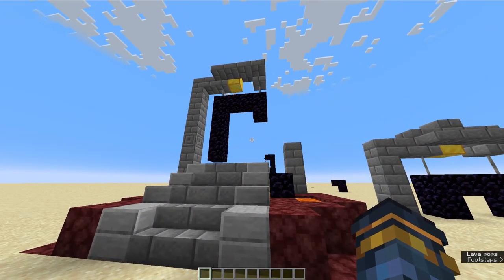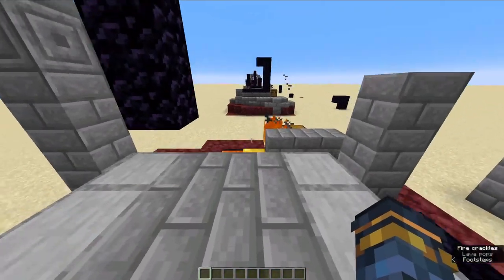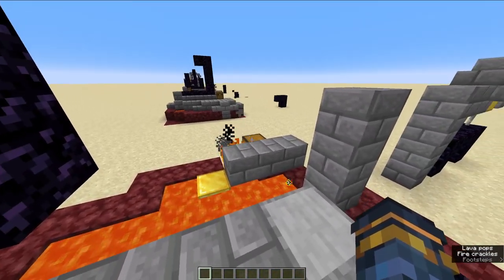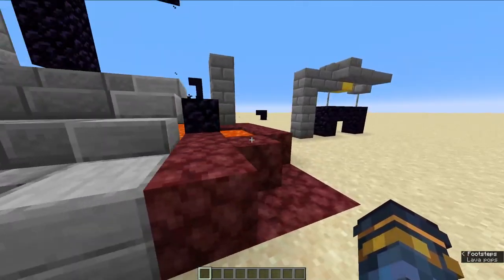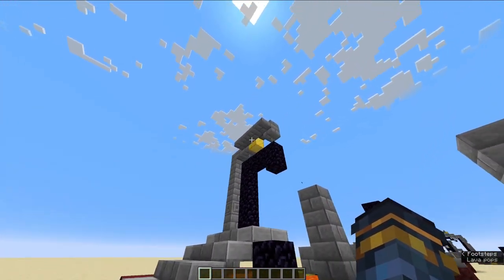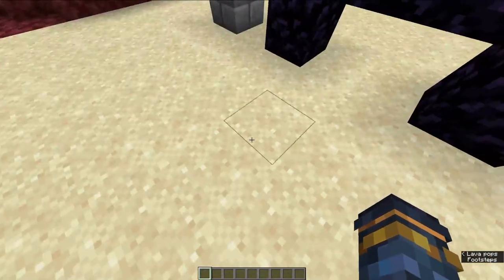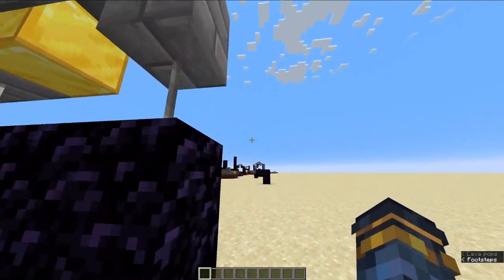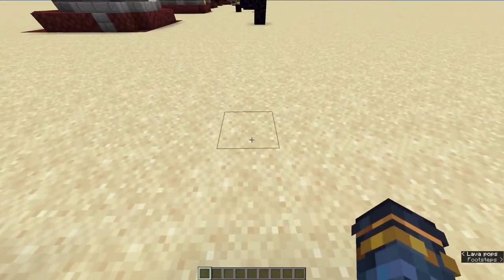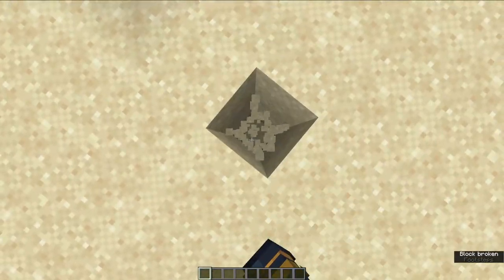Next up we have room portal 2, sometimes called hanging portal. There's two gold blocks — one up there and one there — and then the chest is at the back of the portal. Again, to identify the orientation we use the stone slabs at the front. There's a staircase here, and then from there we go back 3 — 1, 2, 3 — and then across 1, and this is where the chest is.